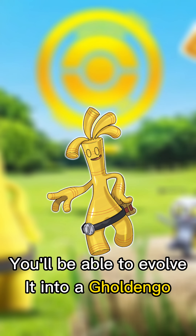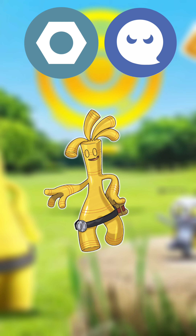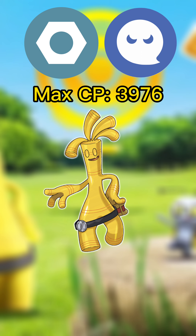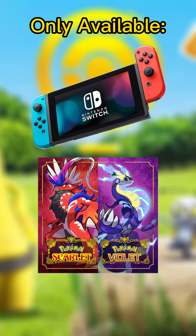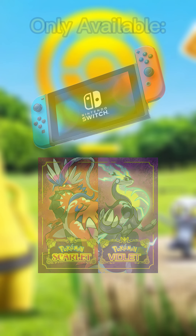When you get 999 of these coins, you'll be able to evolve Gimmagool into Goldango, which is a Steel and Ghost type with a max CP of 3976, and it has some decent moves. This method is currently only available for people with a Switch in either Scarlet or Violet, but I do expect there to be another method for everyone to use in the future.